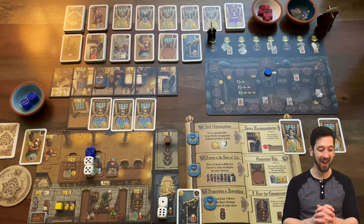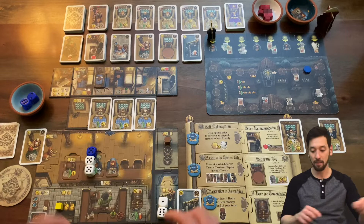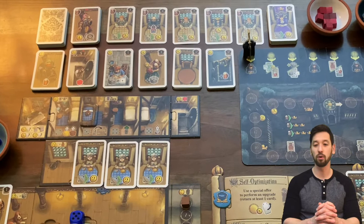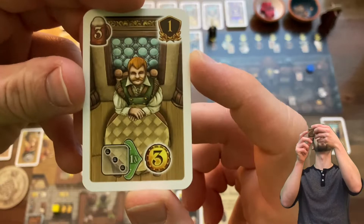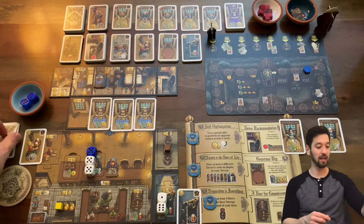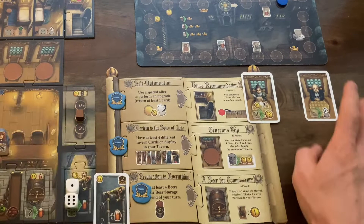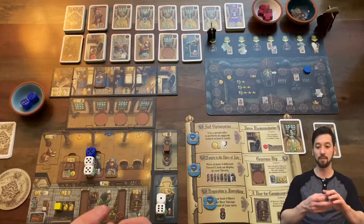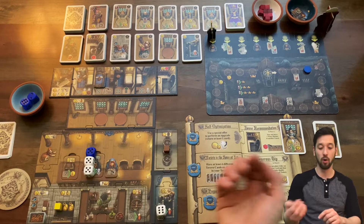I learned from the last solo play that you can put multiple fives on the monk — I had forgotten that and was mortified. So maybe this game we just go nuts on the monastery track to make up for that blunder. Three moves up the monastery track gets me past a bar back, which I'll add to my deck. I'm making four beers — two times two. I'll get the regular who takes a value-three die and turns it into three dollars. Store the other one — that's the end of round one.